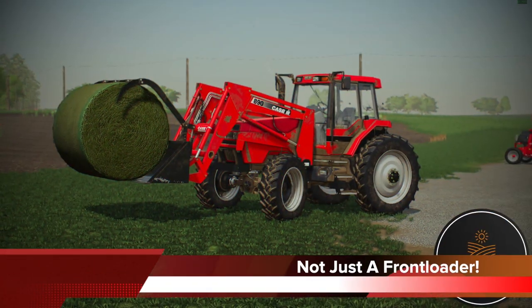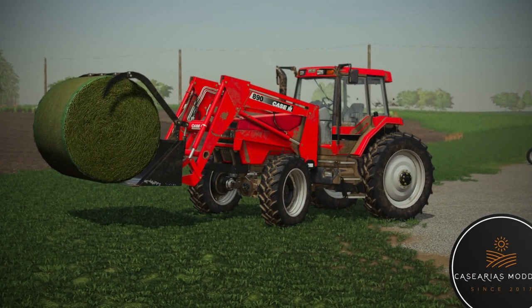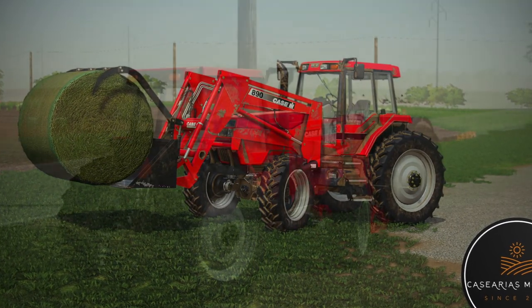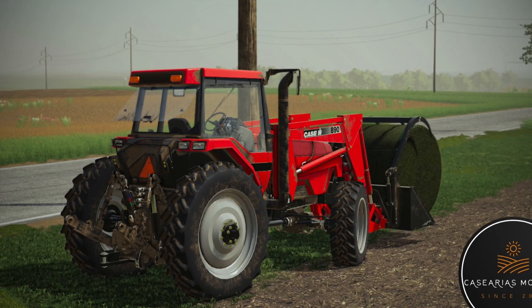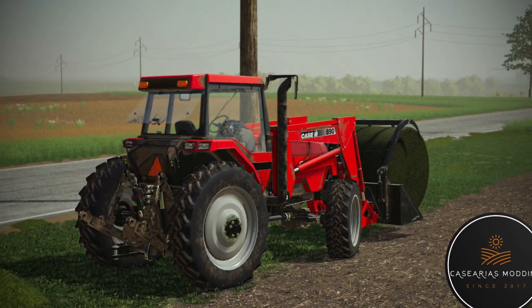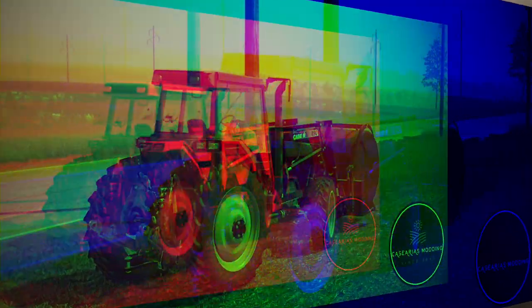Casarius Modding released some new information on the Case IH 890 Front Loader, being made for their Case IH Magnum 8900. Included with the front loader will be a bale fork and grapple for now, and it sounds like we could get some other attachments in the future. An update to the Magnum 8900 is also being worked on right now.